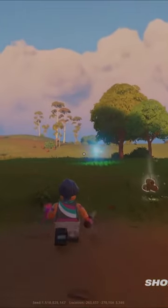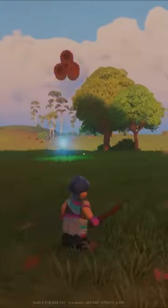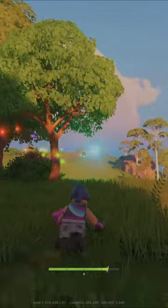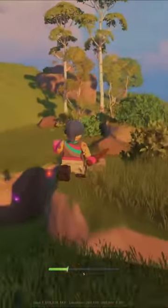So to find the llama, all you need to do is find this butterfly. The butterfly is going to be glowing like different colors — it's going to be blue, pink, purple, you name it. And all you have to do is just follow the butterfly until you actually do find the llama.